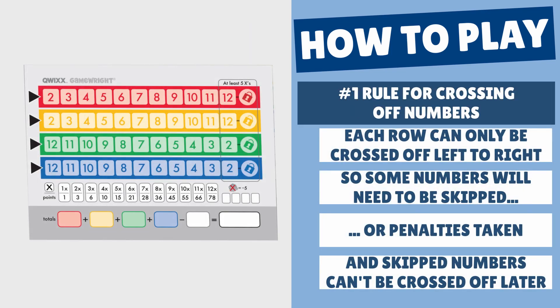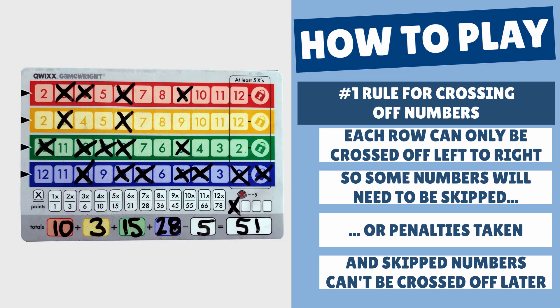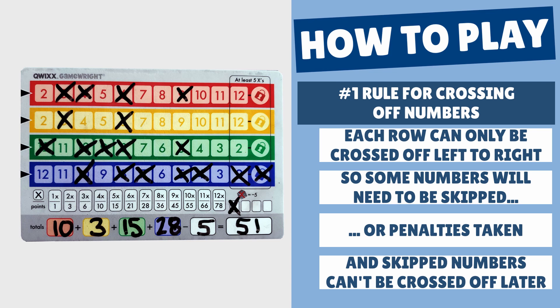There is one big rule about crossing off numbers: each row can only be crossed off from left to right. The game will not last long enough to cover all numbers, so players will have to skip some numbers to make progress and have a chance of winning. Once numbers are skipped, they cannot be crossed off in later turns. Two rows start with number 2, and two rows start with 12 — these are the least likely numbers to get with two dice, so some players will probably be skipping a space or two even on their first turn.